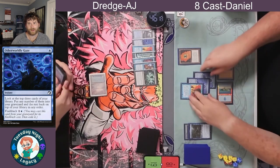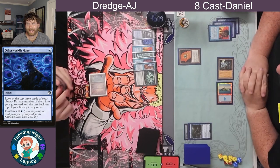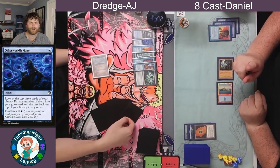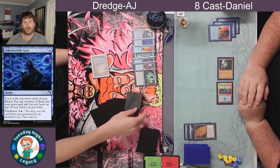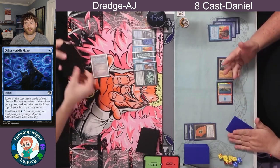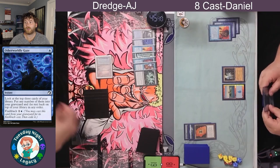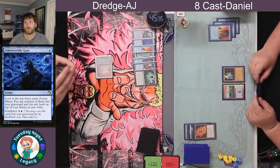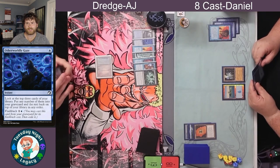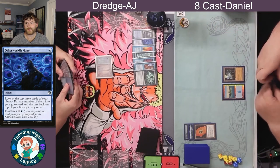Now we're doing a Cabal Therapy on something not in his hand — we're seeing two Thoughtcasts and the Force of Will. Daniel kind of lets that go through. It makes sense to allow it, because you don't want to give up two cards, especially if the card named is not in your hand. AJ seems a bit stuck on mana — I think he revealed a Blue-Red Fetch there but didn't fetch.